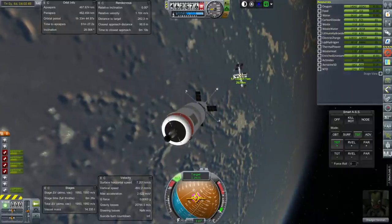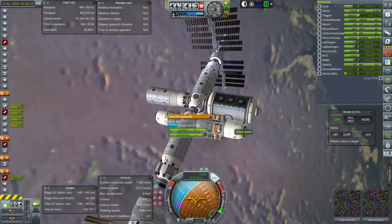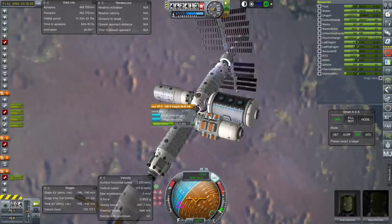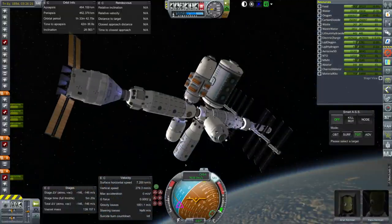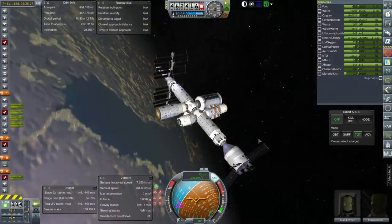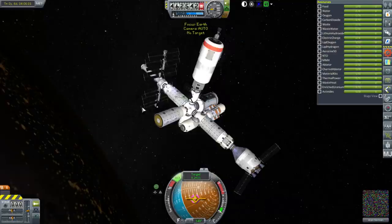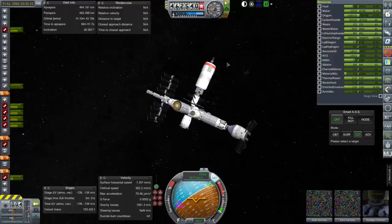I think it'll be alright. Technically we could dock here — this is actually a permanent module even though it was a supply vessel, because it's got the containment for our material kits. A grand total of 714 material kits from exploding those various parts. We could dock on this or this docking port — either would be fine. The top ones will be the best. We have connection and we have docked. That Transfer Demon is still pretty big compared to this station but we got it in. Obviously it didn't have quite enough fuel.